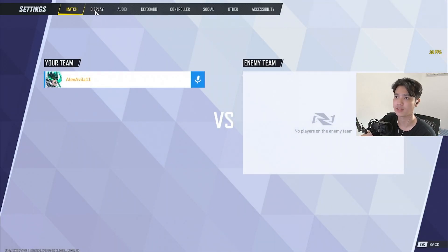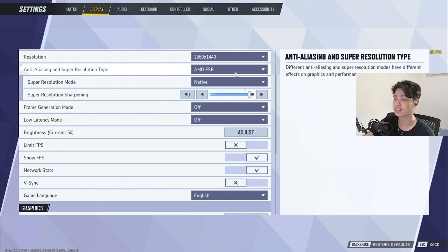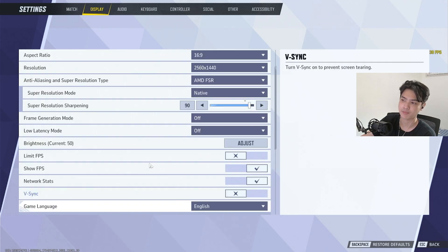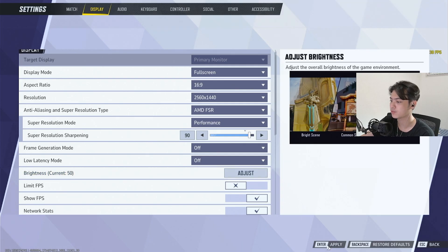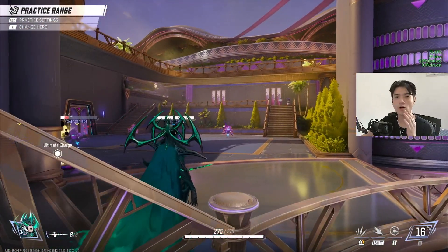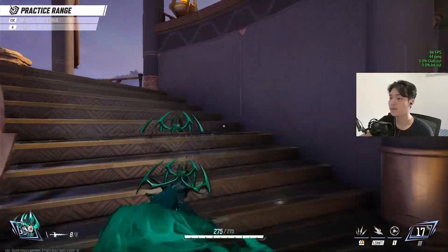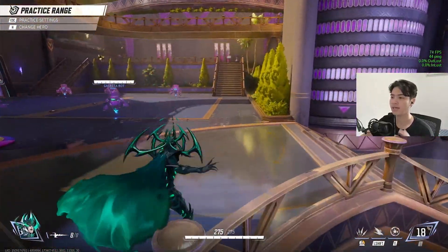The first thing I'm going to do is head over to the display settings and go down — as you can see I'm on AMD FSR native and I have everything pretty much on high. Now if I change this to performance mode AMD FSR and go back, that just gave me a lot of FPS. Now if you're using an Nvidia graphics card, make sure to use Nvidia DLSS, but in my case since I have a 6700 XT, I'm going to use AMD FSR.